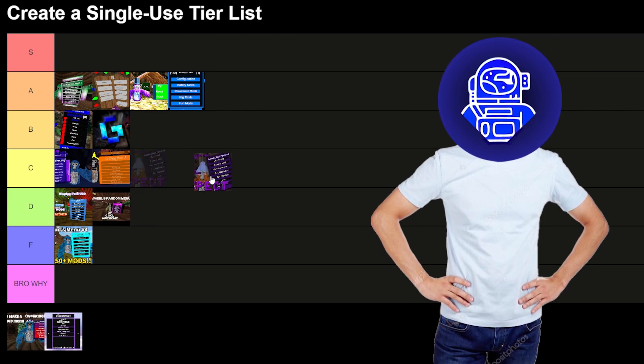Now we got the most OP menus — this is gonna be fun. Let's start off with Energy — Energy's pretty good, I'll give it B tier. It's in development so it doesn't have the most OP mods, but it's still pretty good. Bark — probably F tier, because there's no OP mods on Bark. Fatality — this is a new one, pretty good, I'll give it B tier, same as Energy.